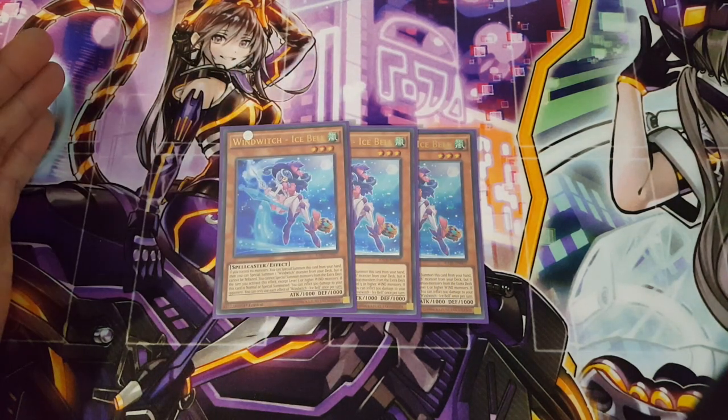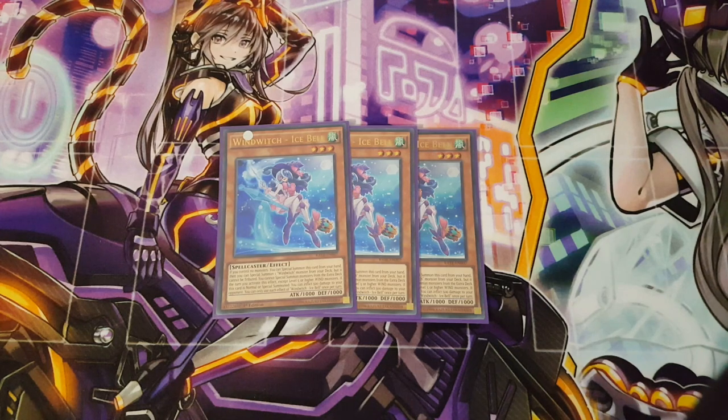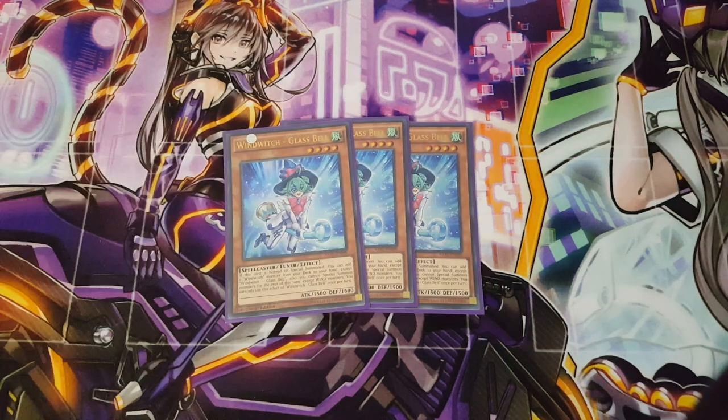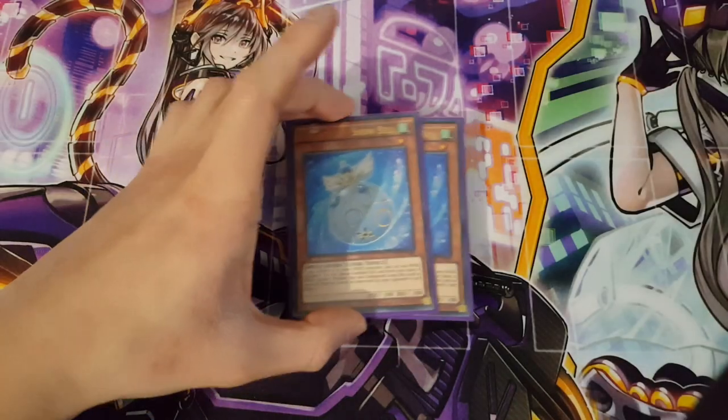Starting off, we're definitely playing three copies of Ice Bell — absolutely fantastic card, summons itself really easily, starts you off. It's pretty much the one-card combo to go into Crystal Wing Dragon, which is definitely fantastic. We're also going to be playing three copies of Glass Bell — a fantastic card for the deck — just to maximize consistency, and since it's also the searcher for all your Wind Witches, why not play three?